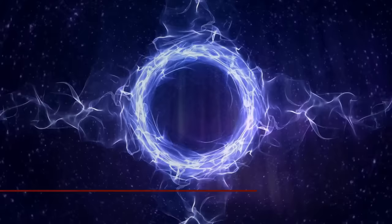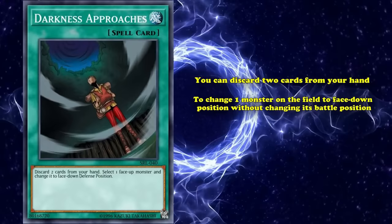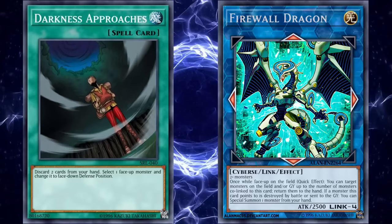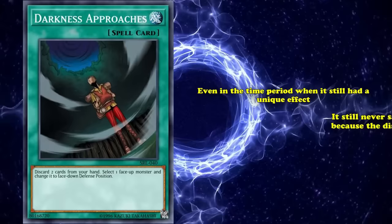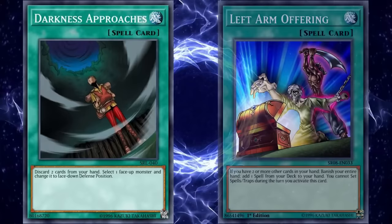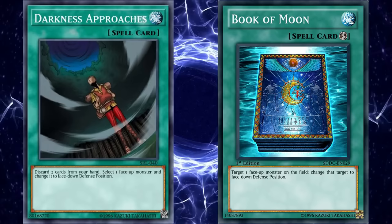At number 9, we have Darkness Approaches. This is a spell card which has the effect where you can discard two cards from your hand to change one monster on the field to face-down defense position without changing its battle position — and was unique in that it was one of the few cards that could put a monster in face-down attack position before it received an errata when link monsters came out, specifically so you couldn't use it on link monsters. However, even in the time period when it still had a unique effect, it still never saw any competitive play, because the discard cost of two is too high. Generally, if you're having to discard cards from your hand for an effect, it better be something amazing, like being able to search any spell card from your deck or recovering any spell from your graveyard — not a worse Book of Moon that's on spell speed 1.